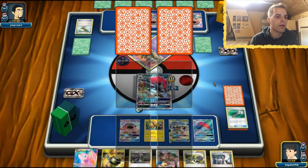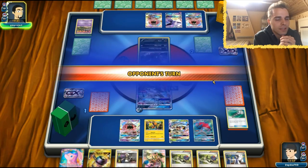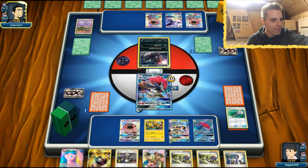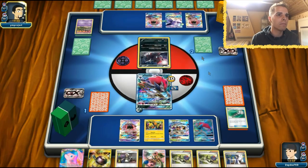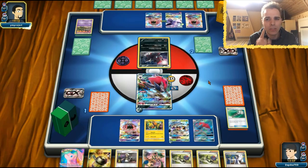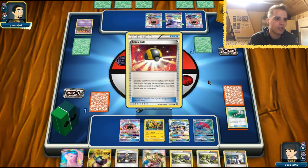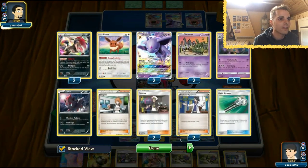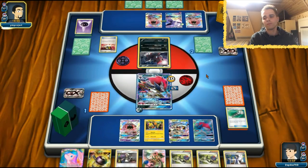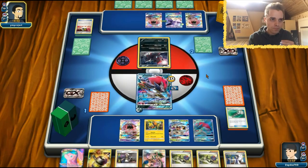He still has a lone Zorua on the bench. Bodybuilding Dumbbells going onto the Espeon — Espeon has a ton of HP. If he doesn't evolve his Zorua this turn he's done for. We have Mew, a full bench, and DCE. He's going to Tapu Lele us — he has a Lele left. How many Leles in his discard? Zero. We have access to Trade. Little Trubbish comes back — if he does not N us, we win.